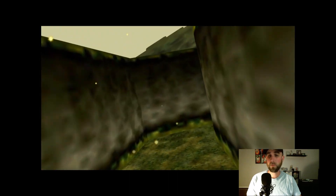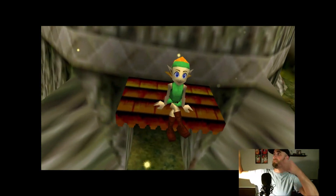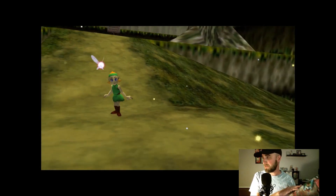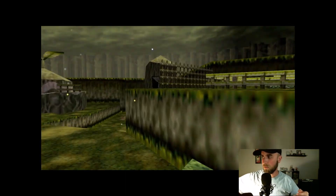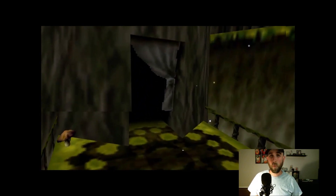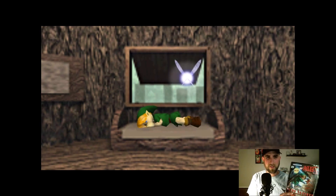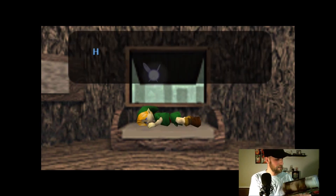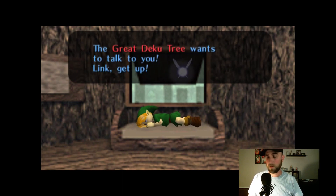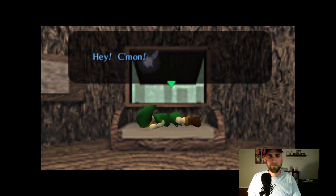I'm going to play this game without any strategy guides, which is saying something because I actually have this guide right here — I bought it at EB Games way back in the day because I really wanted to dig deep into Ocarina of Time and get all the secrets, heart pieces, gold skulltulas, the whole nine yards. I got in the habit of using it every time I played because it's a really well-written book. But using a strategy guide would just make for bad video during the whole let's play.